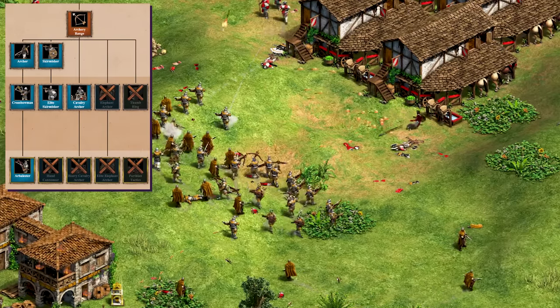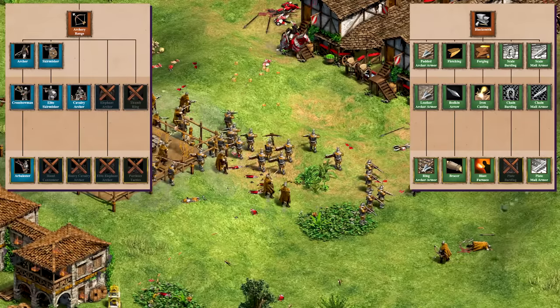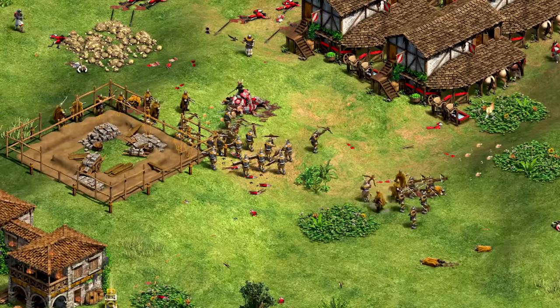Their archery range is not very impressive at first glance, but as they have all the blacksmith upgrades for the ranged units, their arbalest can do a decent job in some situations, despite the lack of thumbring. Elite skirmishers can always be useful as long as you have a bracer. Safe to say, you probably want to avoid the cav archers.